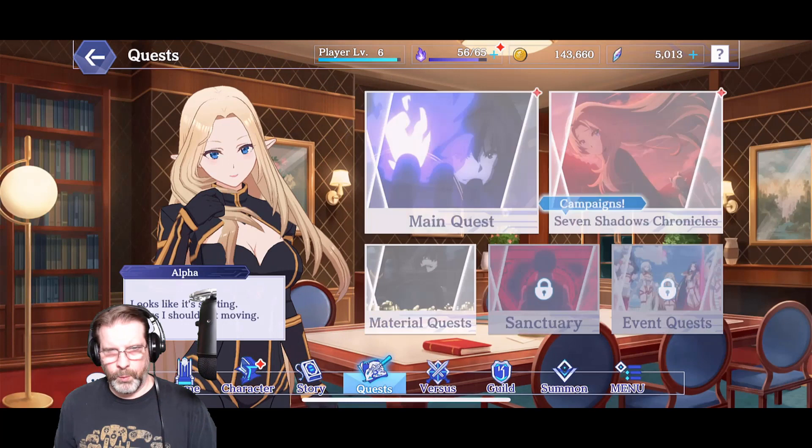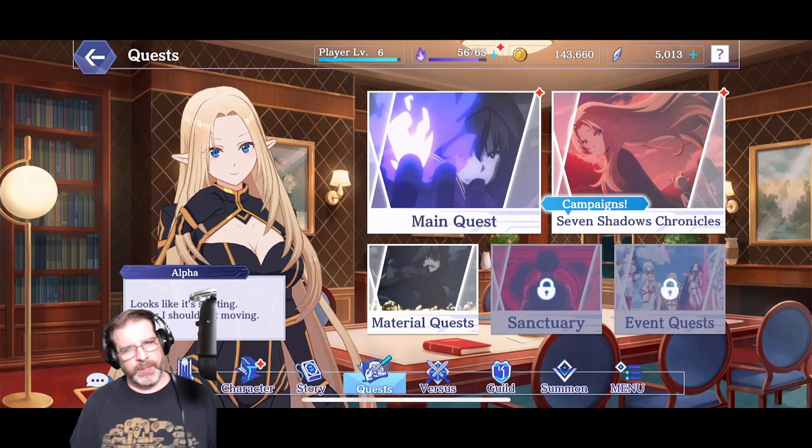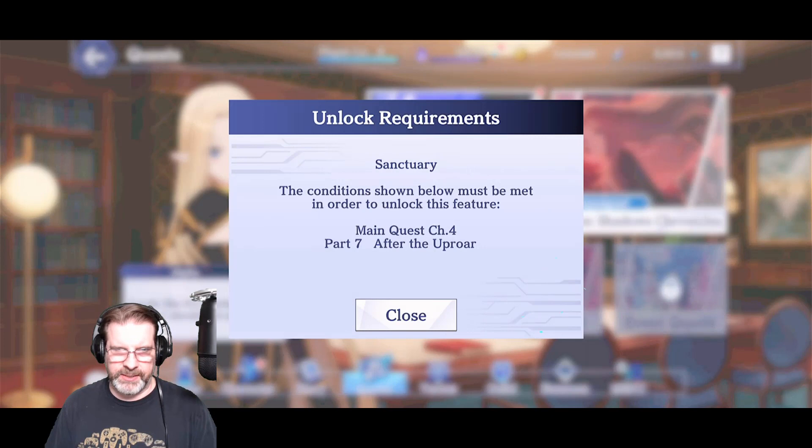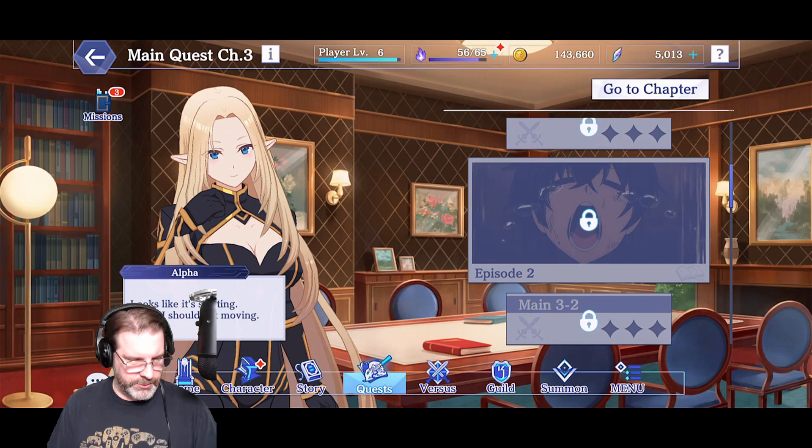Going back to quests — you've got the main quest, Seven Shadows where you spend most of your time, and material quests with a monster hunt and bandit hunt to get different types of resources. There's also sanctuary and event quests — event quests are your typical events, but I'm not sure what sanctuary is yet. I need to get through main quest chapter four, part seven to unlock it.